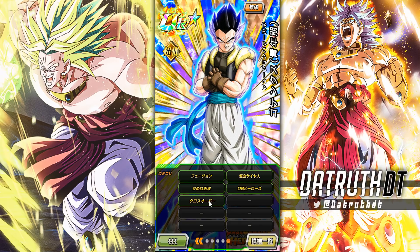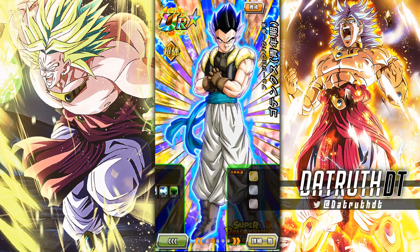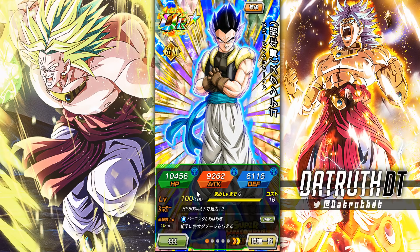He is on a couple of teams where he could help. His link set's not the worst — he's on Fusion, Hybrid Saiyan, Kamehameha, Dragon Ball Heroes, and Crossover. This is exactly the type of character I'd like to see become very, very good, especially because some of these teams are pretty limited. The Fusion team, Dragon Ball Heroes, and Crossover are not teams that have hundreds and hundreds of units to work with currently in game.